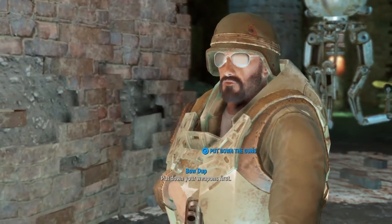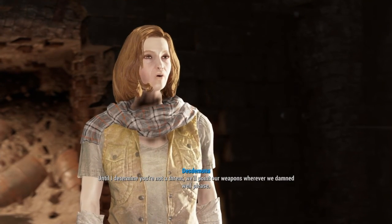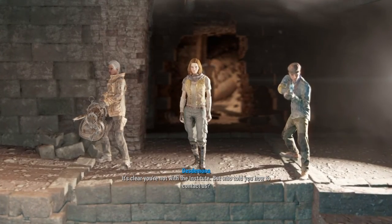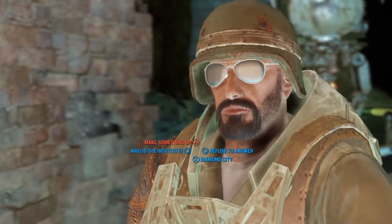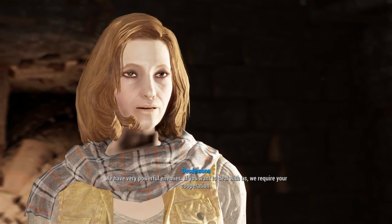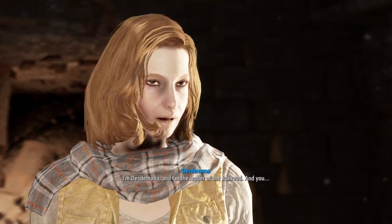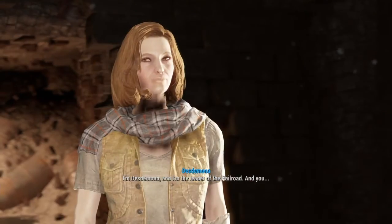Put down your guns. Put down your weapons first. Until I determine you're not a threat, we'll point our weapons wherever we damn well please. It's clear you're not with the Institute, but who told you how to contact us? Nobody. I'm Desdemona, and I'm the leader of the Railroad. And you are? Deacon.